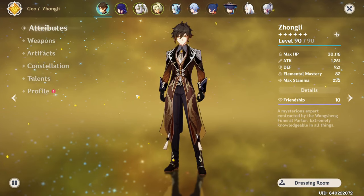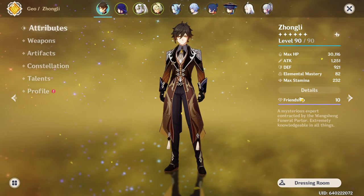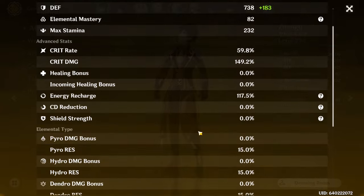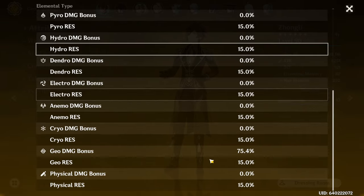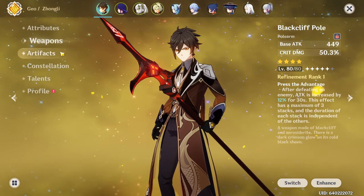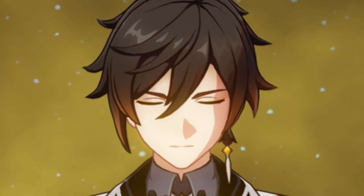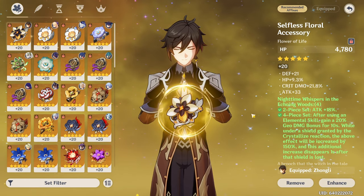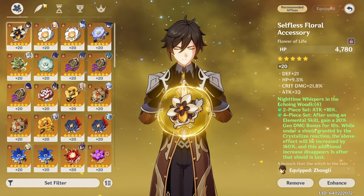This is the hybrid build — 30k HP, not much attack, but 59% crit rate and 149% crit damage. He is currently sitting at 75.4% Geo damage bonus. He is using Black Lift Pull. The artifacts aren't the best, I won't lie. This piece would be pretty bad on other Geo characters, but since it has HP in it, it's actually pretty decent for Zhongli.